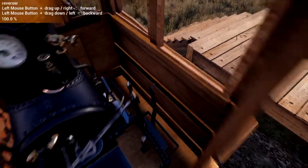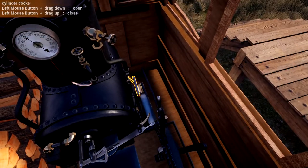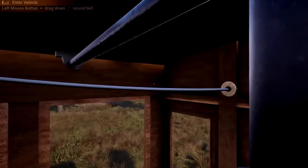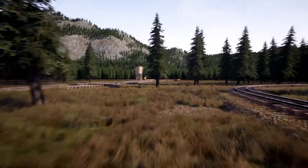You can grab firewood here and then you just sort of throw it in. You have all these controls here which you can operate. That was the brake. Here's the reverser. Here's the regulator, which is basically the throttle. And we're running. We have the whistle right there. We have the bell right there.